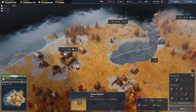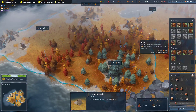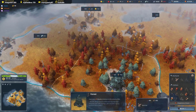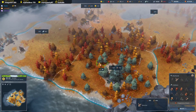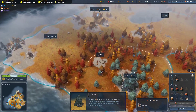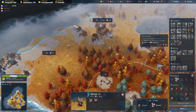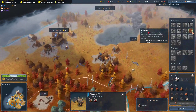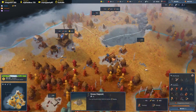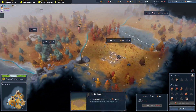We'll build another woodcutter's lodge here. The wood is the problem - I want to build mines, I want to build longships. We need to get some healers as well. Oh yeah, we get food silos for free - get that down! Hunter's lodge - there's food everywhere.